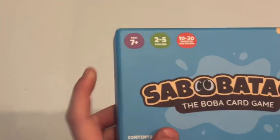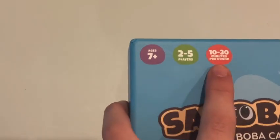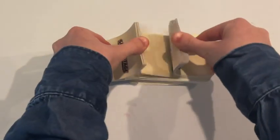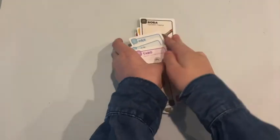Subobotage is a game made for ages 7 and up, between 2 to 5 players, and each round takes between 10 to 30 minutes. You are a boba shop owner. The goal of the game is to be the first person to get 5 drink sets.